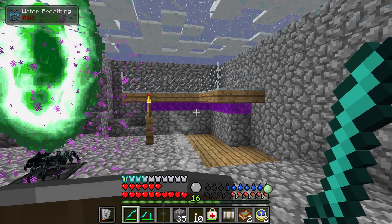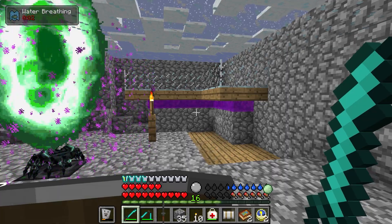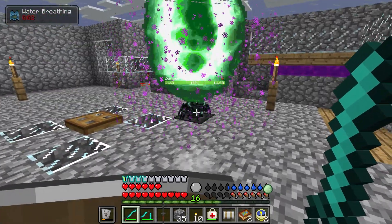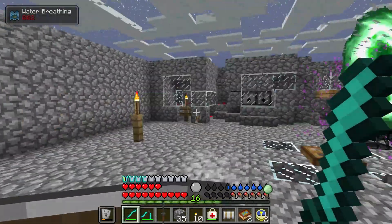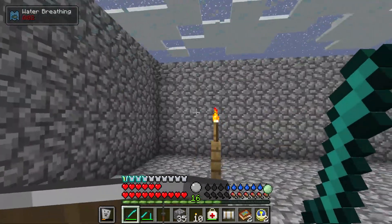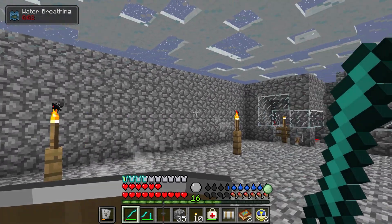It really surprised me, but every now and then I would get a random Wither Skull. So yeah, that's what I would do. My initial setup - on the left hand side I would have a big fire elemental farm.